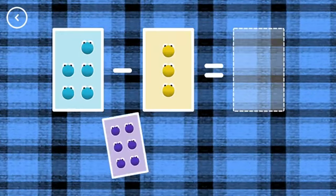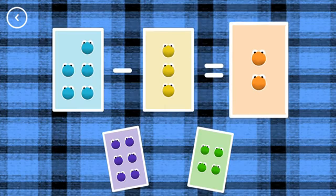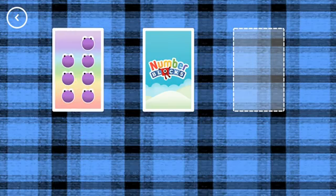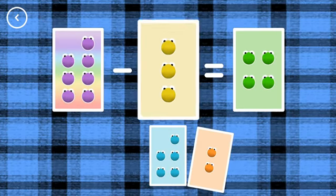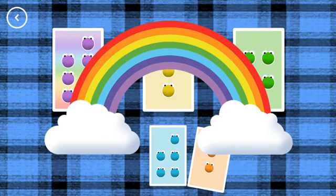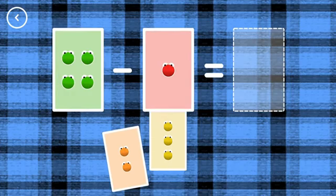Hello! Wow! If you start with this many and take away this many, how many are left? 2, 5, minus 3, equals 2. Correct! 4, 7, minus 3, equals 4. That's the correct answer.